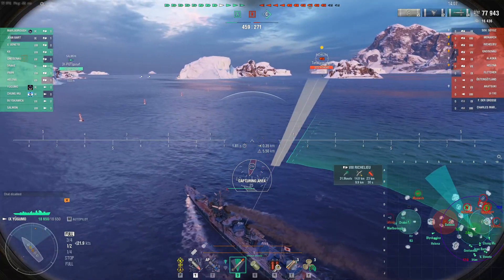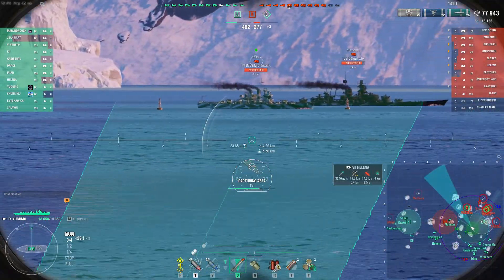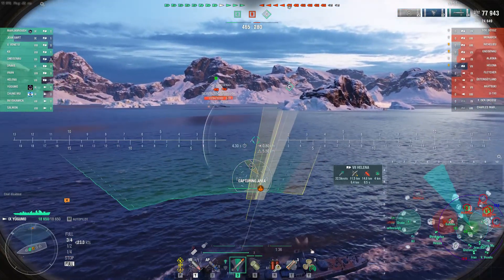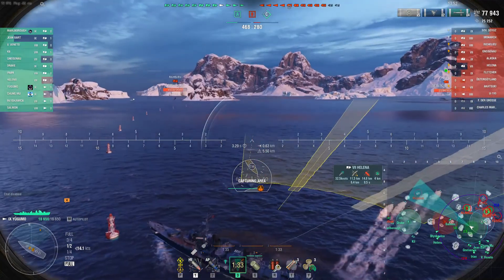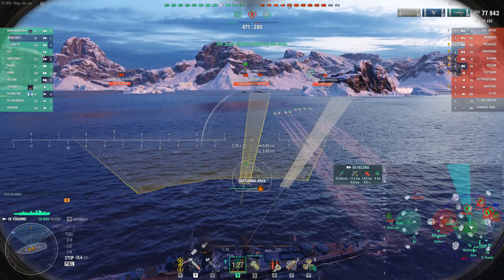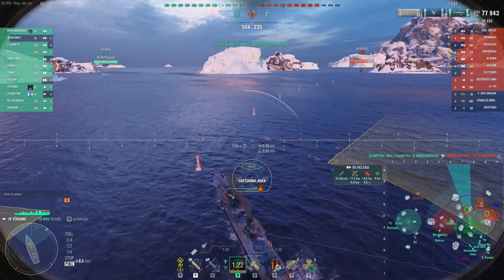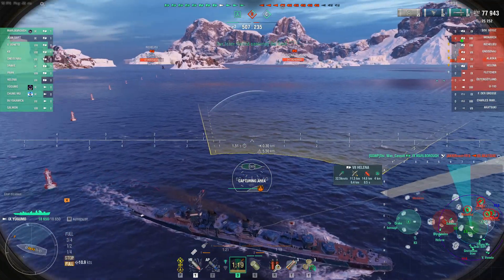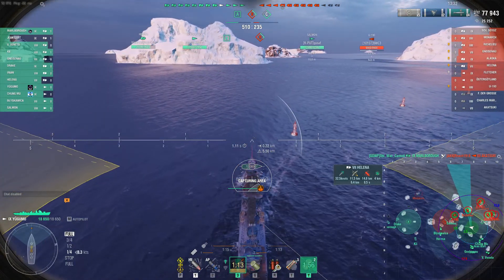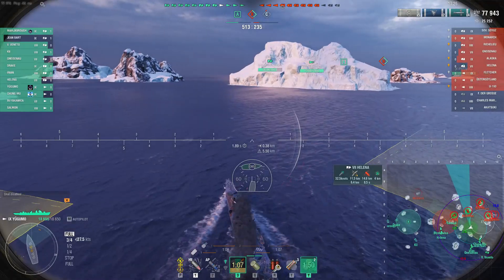If I throw torpedoes at them, they're going to hit the island. What I can do is push up far enough to throw torpedoes behind the island, because they're going to have to either stop or go around it. So I'm going to put torpedoes close to the backside of that island, sit here and contest this cap as long as I can. I'm keeping an eye on that Alaska — he's continuing to push closer. At this point I decide I'm going to have to bail. There are just too many things here, and the submarine is kind of close, so I'm going to get out of here while the getting is good.